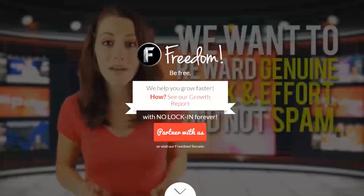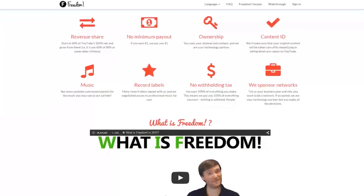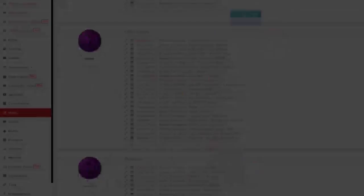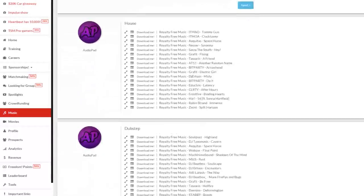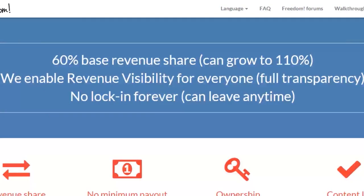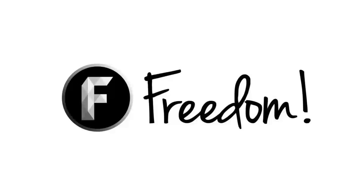Impulse is produced by the Freedom Network. Ever wanted to earn revenue from your videos? Freedom offers a great partnership program, which includes access to hundreds of thousands of audio tracks, sponsorships with great partners, and most importantly, a no-lock-in contract. You can leave at any time, for any reason. We accept everyone, both big and small. For more information, click here, or visit the link in the video description.